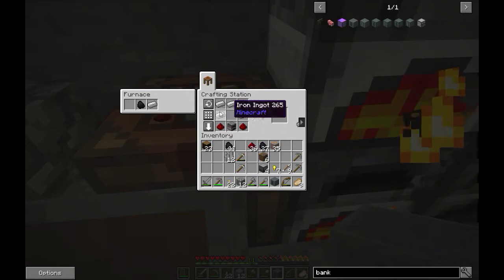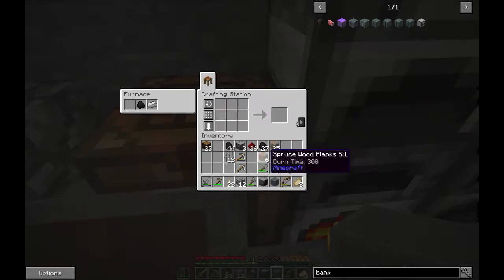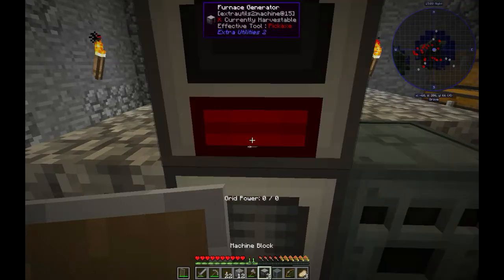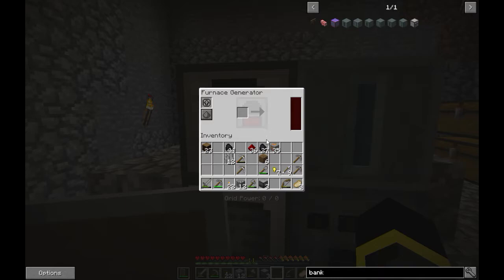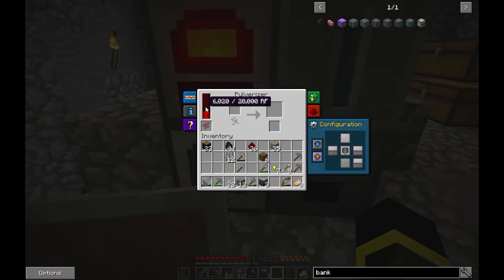I think it's like this - yes. For now one more will come later. Let's put this here and there. Now I will need to burn something - that will be coal. It's generating, I think, 40 RF per tick - I'm not so sure, but okay, it's generating.